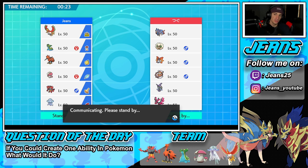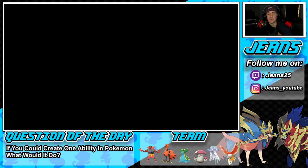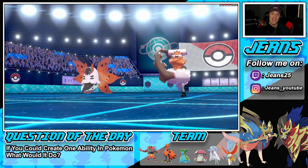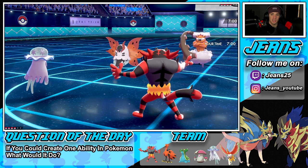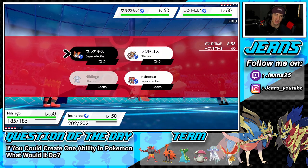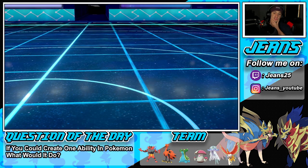He has no Fake Out, no terrain control, no weather — just Tailwind for speed control. Hopefully we can get after him early and stay on top. That first battle was so good! Anyway, he leads with these two guys. A Meteor Beam should start quite well here — who do I dump on? One thing could Quiver Dance, so let's just take it out now and Fake Out onto the Landorus.